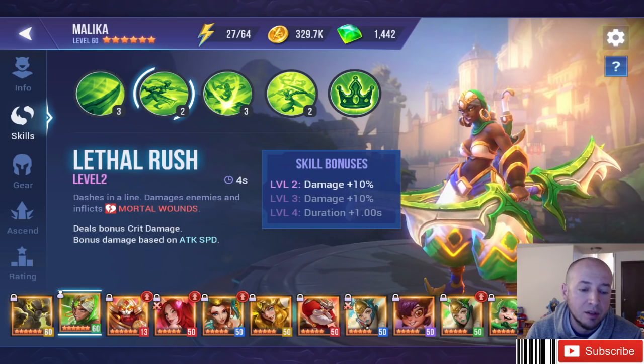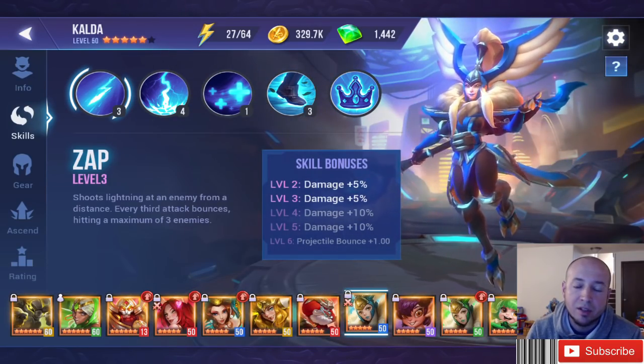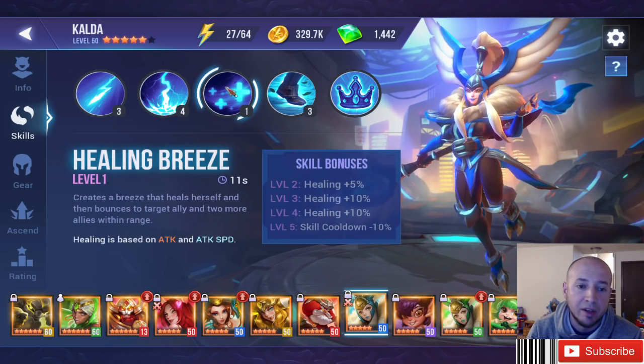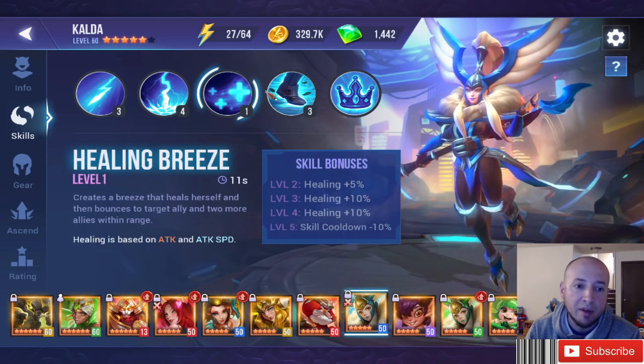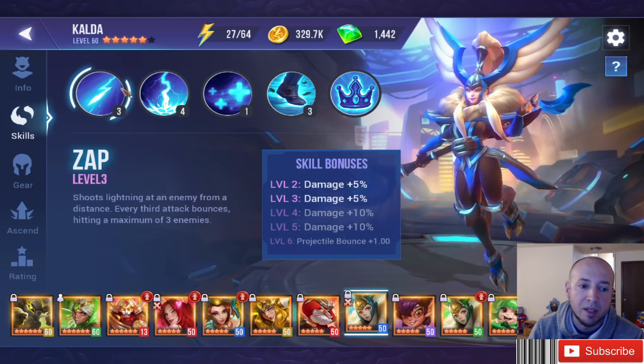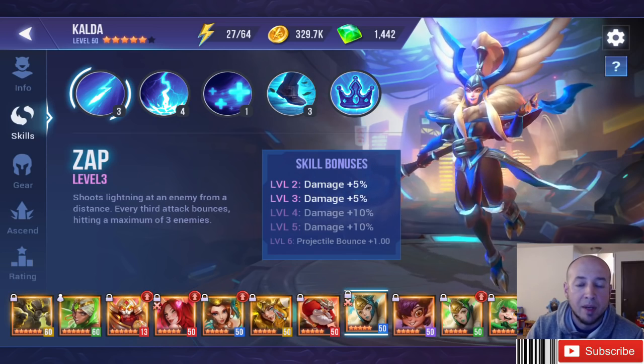Examples of attack-speed nukers you could use Rapid on — there are so many options, but the Water Valk is a great one. All of her stuff and her heal: she self-buffs attack speed, her heal is based on attack speed, her second skill is based on attack speed, and the bounces — the AOE damage — are based on how many times you're attacking every third attack.